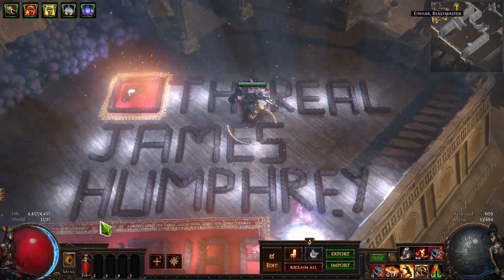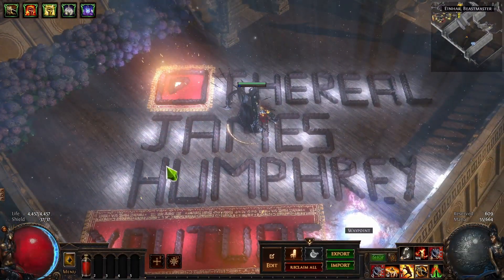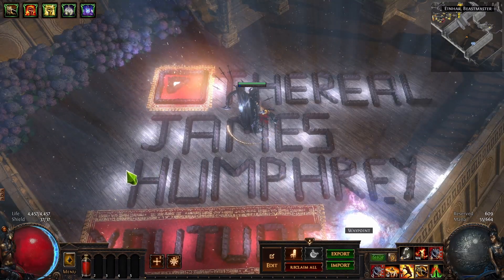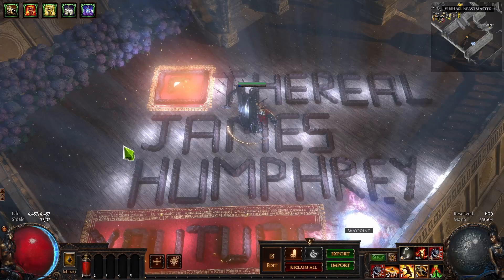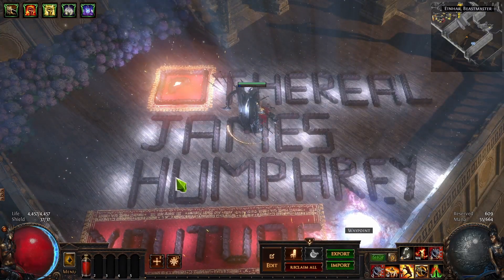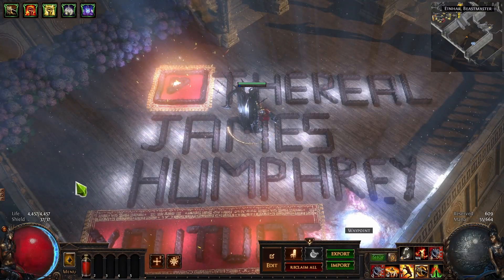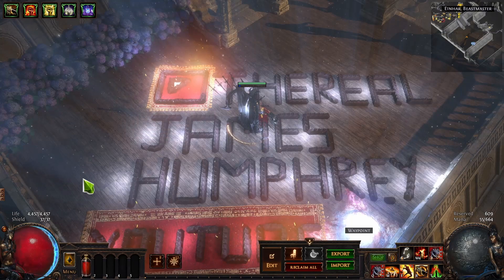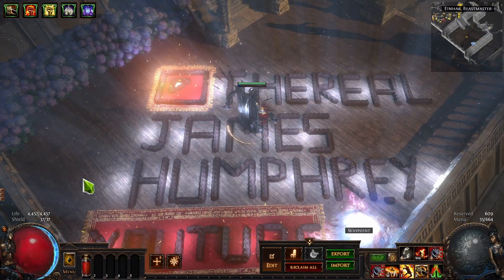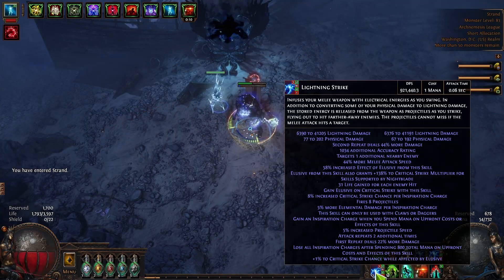If you have any skill with range, you probably don't want to be in melee. This holds true for Lightning Strike as well — for a lot of enemies you want to off-screen them rather than get up in their face. My Juggernaut build is designed so I can face-tank a single monster, but it is not designed to stand there and absorb infinite damage from everything on screen.